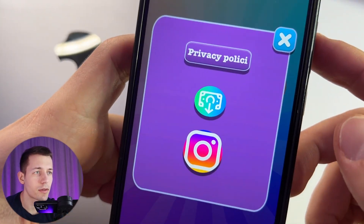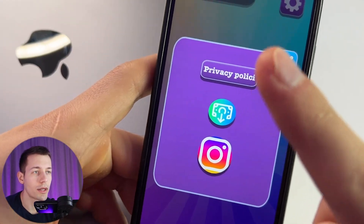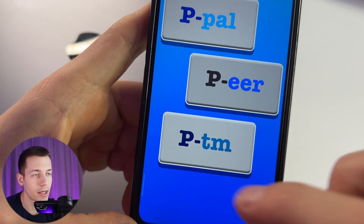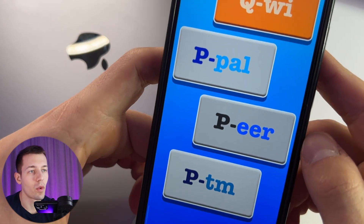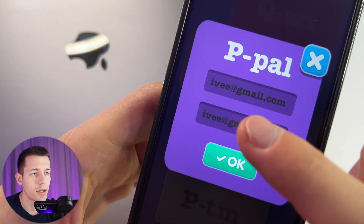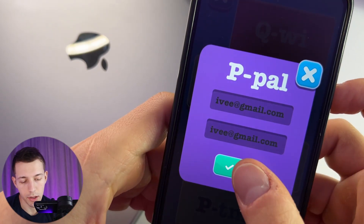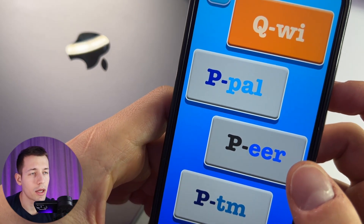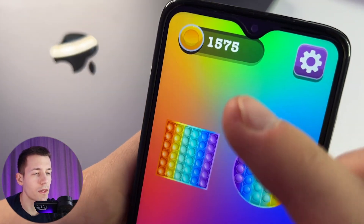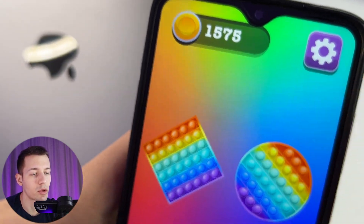Click on the settings button and there is a button for withdrawal. This button will appear after you've seen at least one ad in this application. You can withdraw money to PayPal, Payr, and Paytm. The minimum amount for withdrawal is 200,000 coins. I'll withdraw money to PayPal — specify your usual email and your PayPal email, then click OK. The application for withdrawal is created, so we close it and wait for the money to come to PayPal.